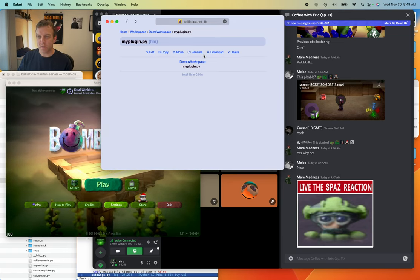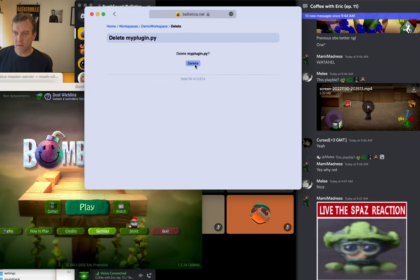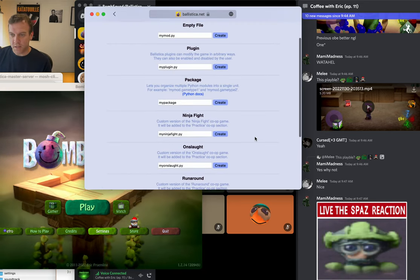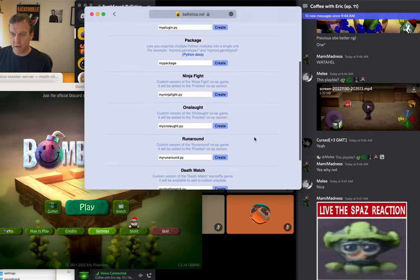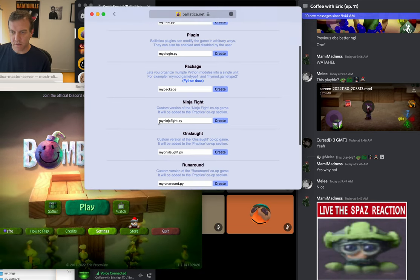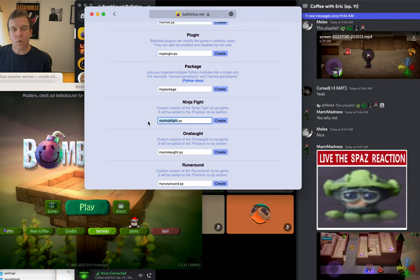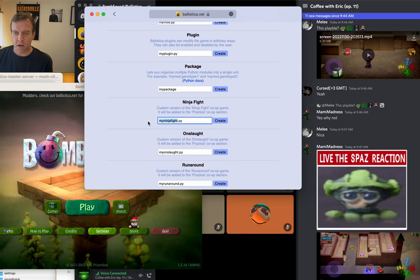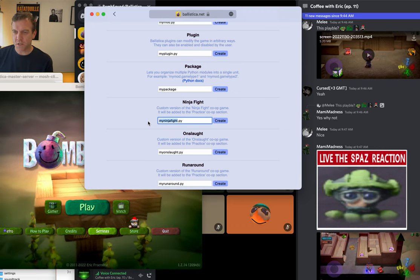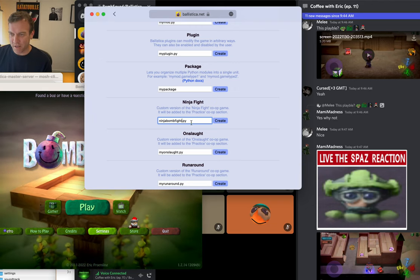Right now we don't want to make a plugin — we want to make a game. I'm going to delete plugin.py and add a different file. Instead of a plugin, let's add a minigame. I think ninja fight is a good one — let's add a ninja bomb fight. I was thinking we have ninja fight but let's have bombs appear randomly too — let's call it ninja bomb fight.